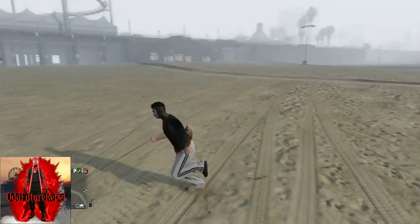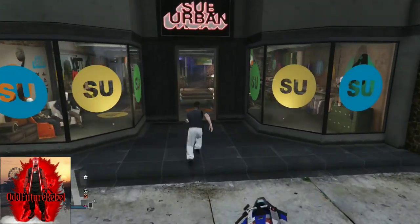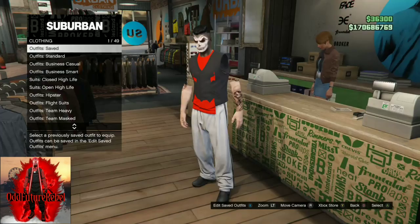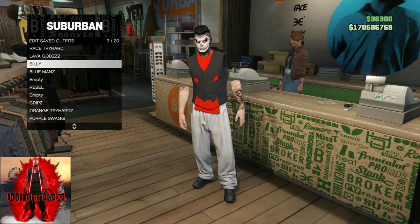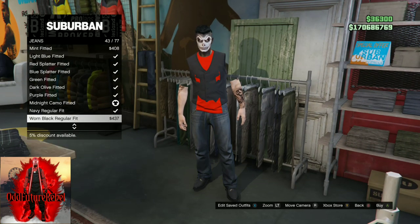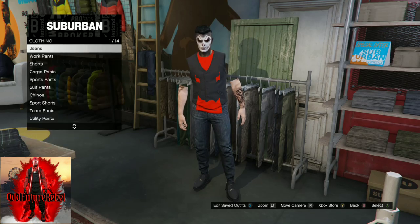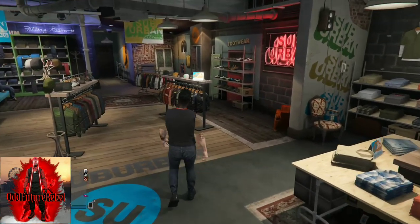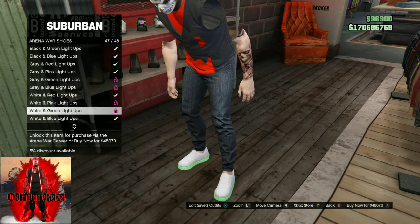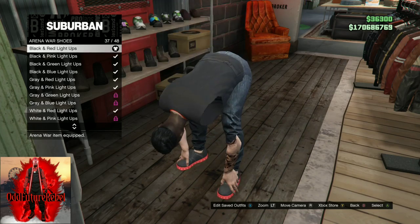Once you got the glitch correctly to work, make your way to the mask store or clothing store to save this as an outfit. Once you saved the outfit, make your way over to the pants section. Go to jeans and purchase the deep blue fitted. After that, make your way over to the shoe section. At the shoe section, push right on the d-pad, scroll all the way down to arena war shoes, and find the black and red light ups. Purchase these and make your way over to the accessory side.